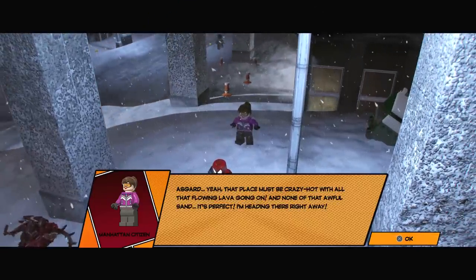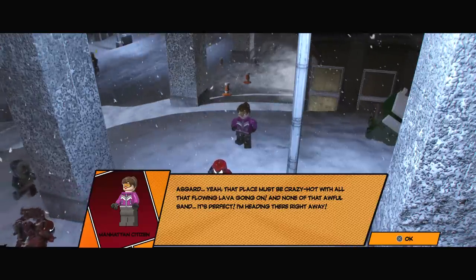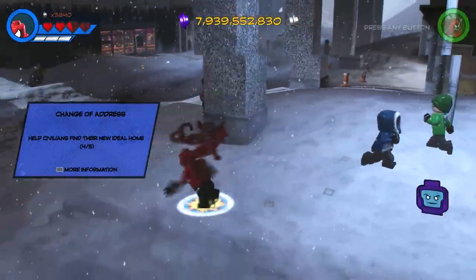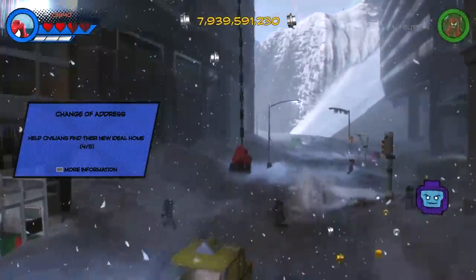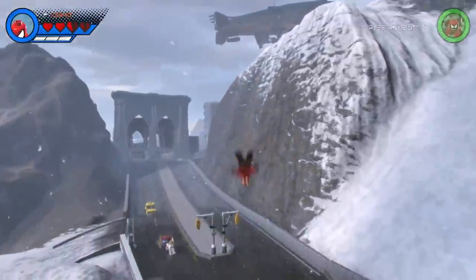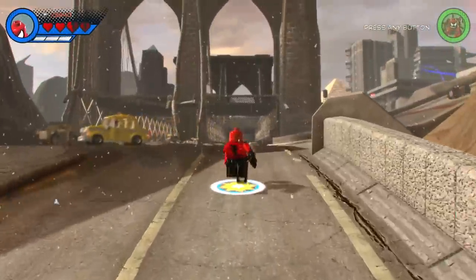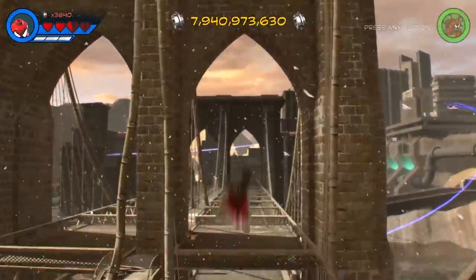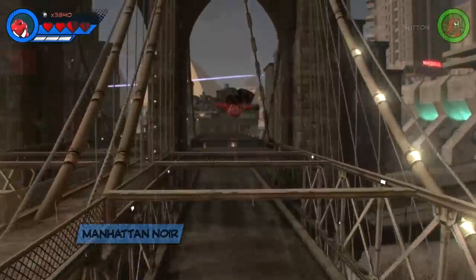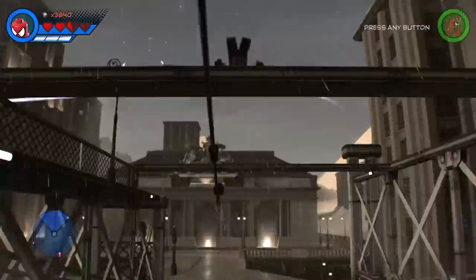She's heading there right away. Well, be careful — it may be hot, but there's lava everywhere, and you don't have superpowers. Alright, let's head on to Noir. Yeah, I'm pretty happy with how this one turned out. I think he looks cool. If I could just have the black and red sleeveless arms, that would have probably made it perfect. But no, I still like it very much.